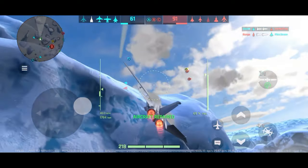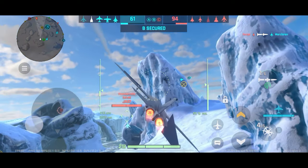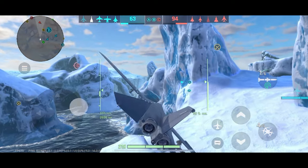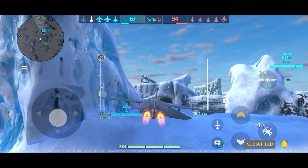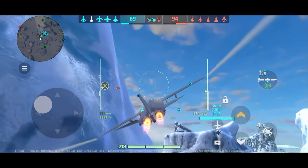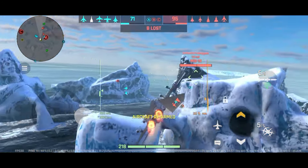He gets repaired — good thing the health bonus was right there. He thinks about shooting the Vigan but the enemy goes around the mountain. Viper did the right thing: he saved his missile. He has one left — it could be important. But he does get extra weapons here, he's rearmed. He's back in business.